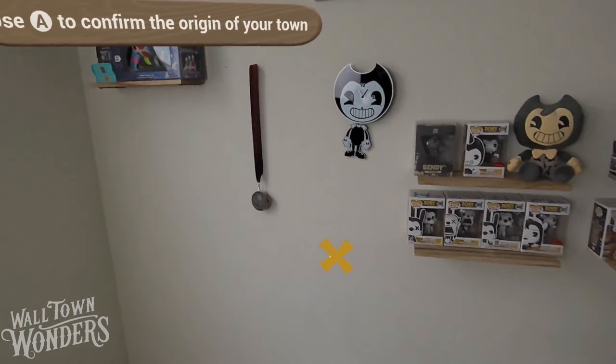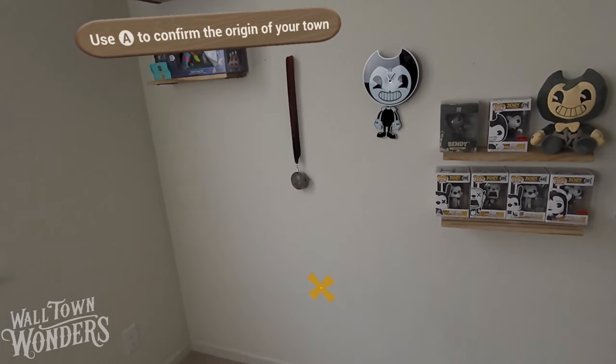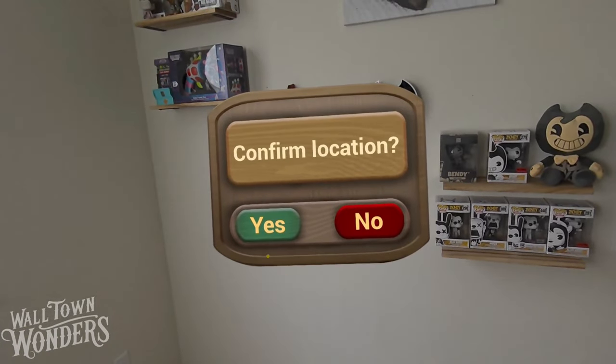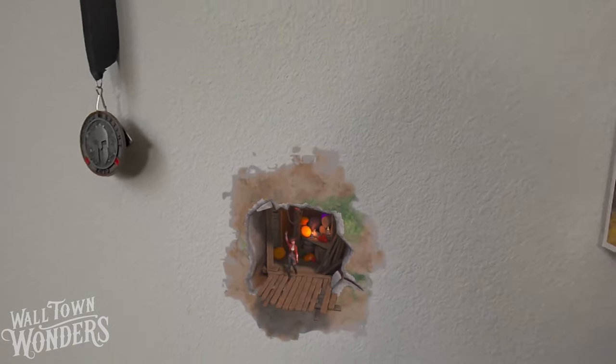So when you first come in here, you're going to choose a wall to where you want your origins. Let's put our origin... right there. There we go. Hello! Hello!